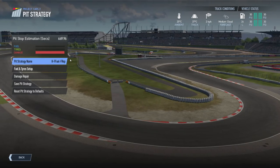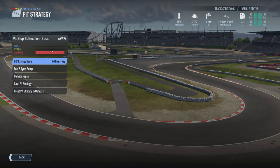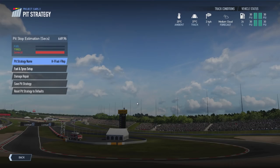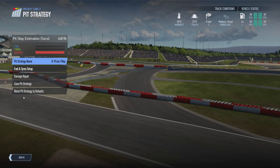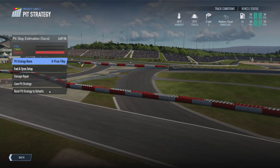Getting a little deeper into the pit strategy menu, we have the same breakdown as before with the estimation in seconds. There's an option to change our pit strategy name by selecting it to open a dialogue window. We've got the fuel and tyres setup, the damage repair option, an option to save our pit strategy, and then an option to reset our pit strategy to its defaults.